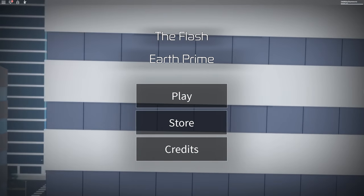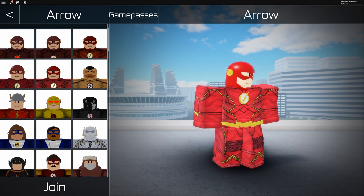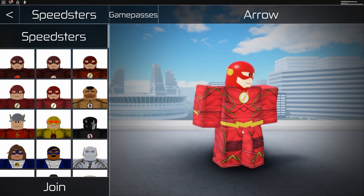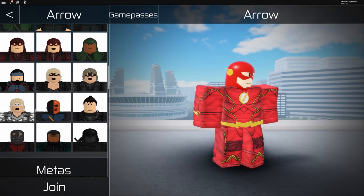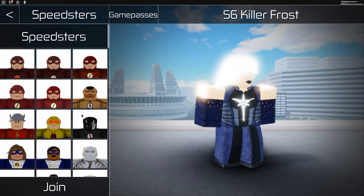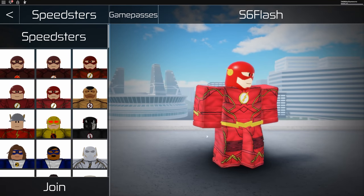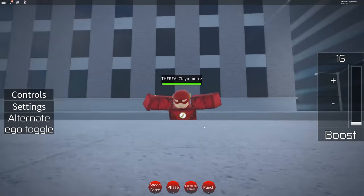It has a lot of things for you to do — a full detailed style, including the interior and the pipeline. It's just amazing. You can see so many characters to use, even though they look a little bulky, like a mixture of Minecraft and Lego. They even have Arrow and metahuman — killer frost right here, that's insane! Of course today we're gonna play as The Flash, a speedster.